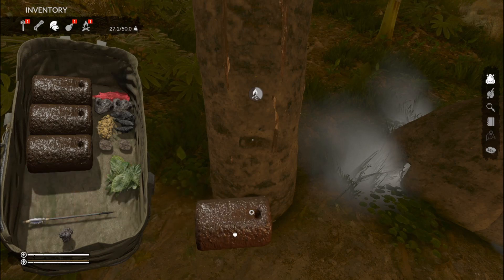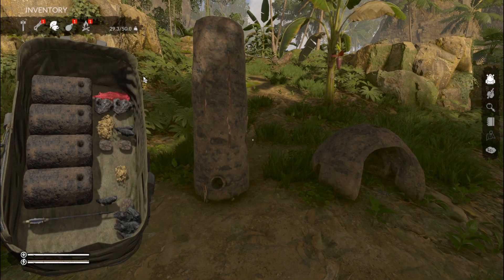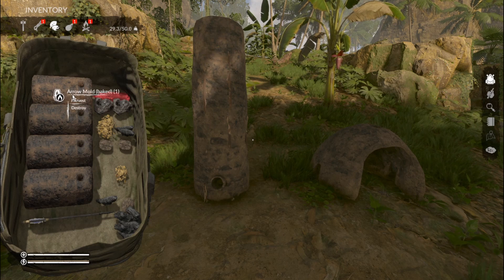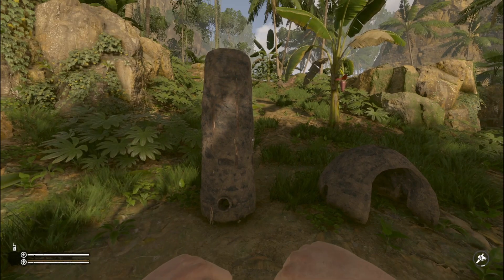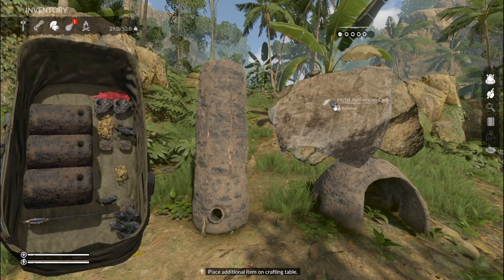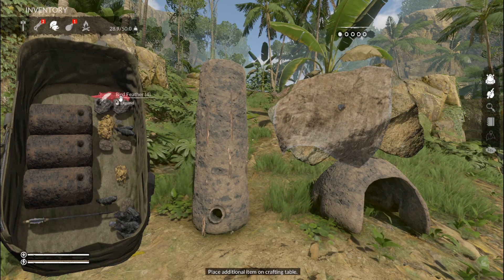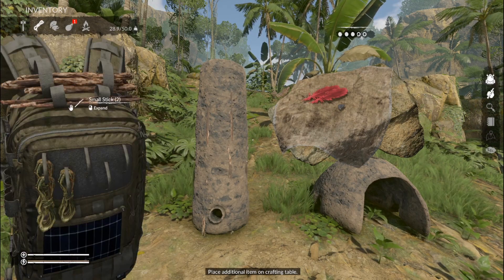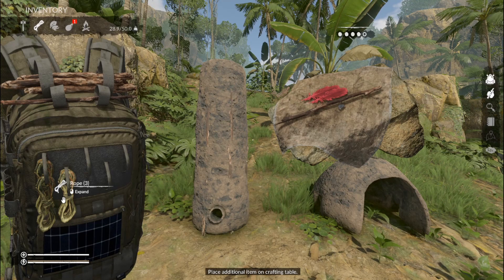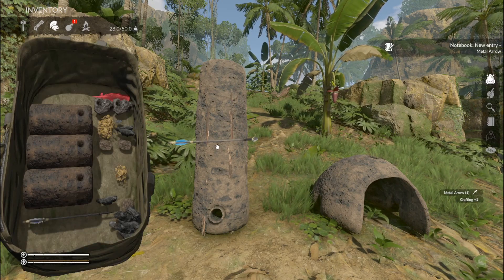Now that we have our molds, I'm going to start baking them. Just place the mold at the bottom just like you did the iron ore and wait for it to bake. Your baked molds should look something like this. In order to get the item inside, just harvest it. We get metal arrowhead casts, which are these tiny little arrowheads. With that arrowhead cast you can combine feathers, a small stick, and a rope to get a metal arrow, which looks something like this.